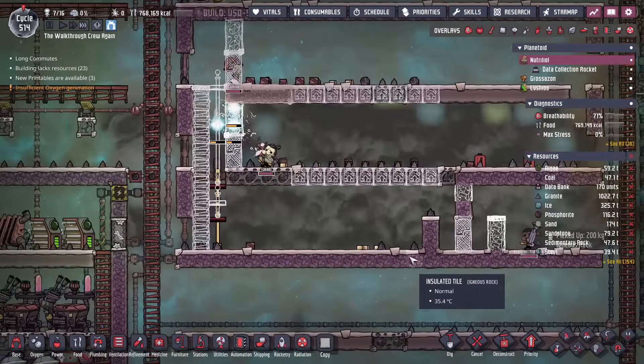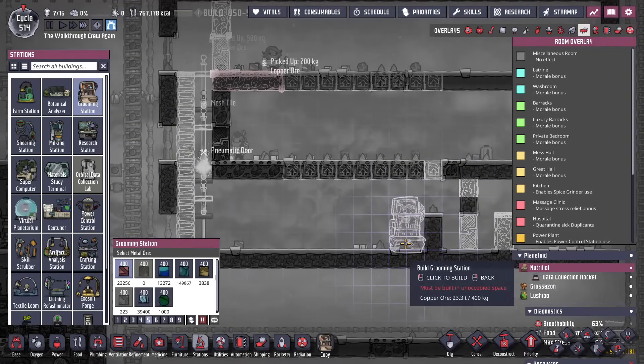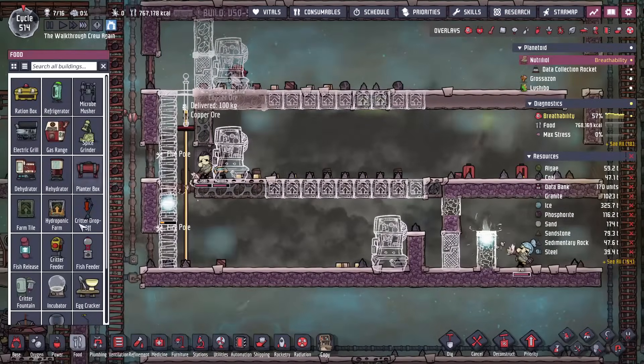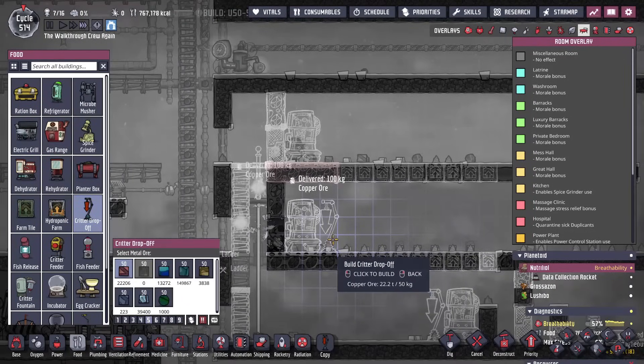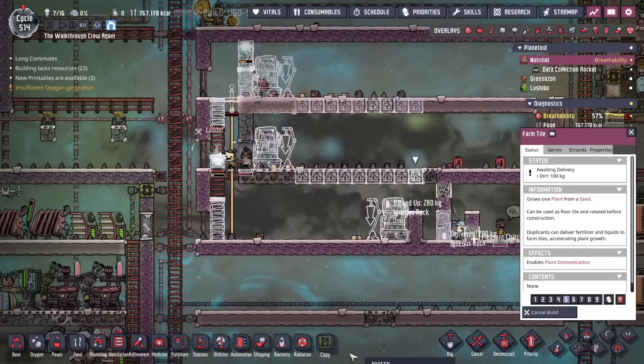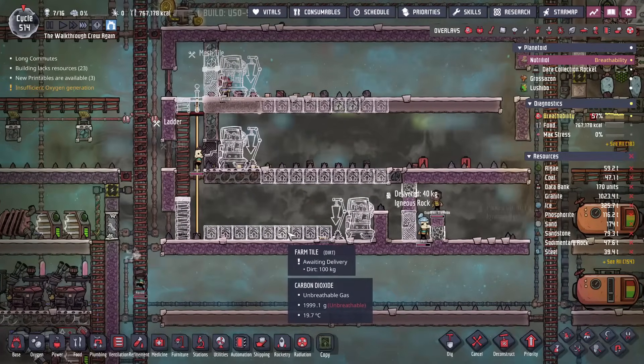Inside each one of these we are just going to be planting balm lilies because balm lilies don't require anything to grow. That'll be a nice way to avoid using too many resources taking care of all this stuff. So on the inside of each of these I'm just going to place some farm tiles after I give those initial three spaces for the stations that we need in order to keep this place running. So we're going to need a grooming station in each of them - one, two, and three. And then we'll also need a critter drop-off which is located in food, which is weird. Put those three in there, and then at the bottom we're also going to put down our farm tiles.